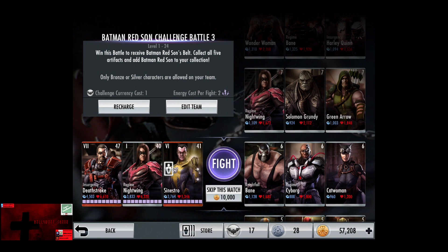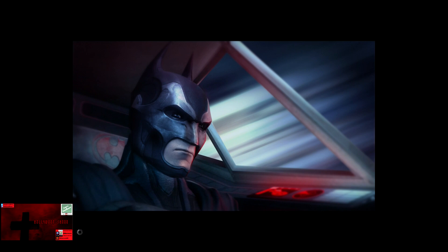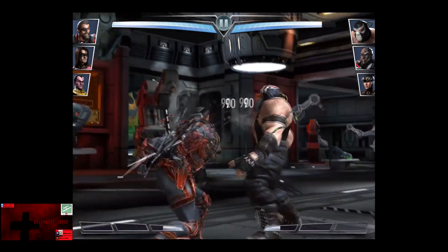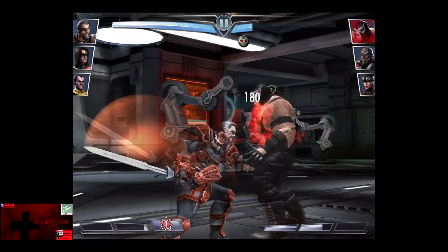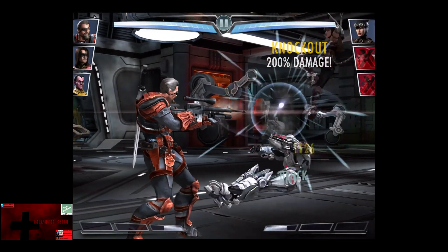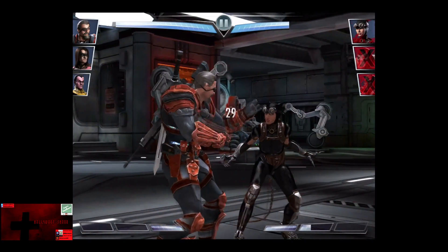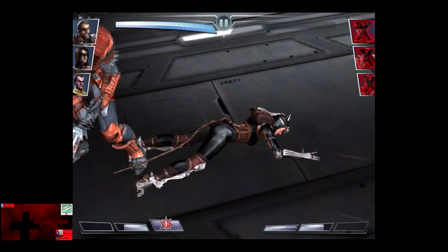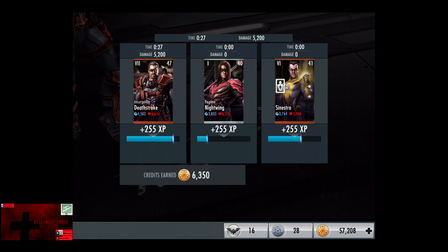In the sixth matchup we have Nightfall Bane, Regime Cyborg, and Catwoman. Gaining a level of 6, skip the match is 10,000 credits. We're only going to leave this roster in for two fights — not that Deathstroke can't handle it. So Bane is knocked out, Cyborg comes in and we're going to get up a full auto and quickly get rid of him. Catwoman comes in and we cut her up for the easy victory in the sixth fight. 255 XP, 6,350 credits.